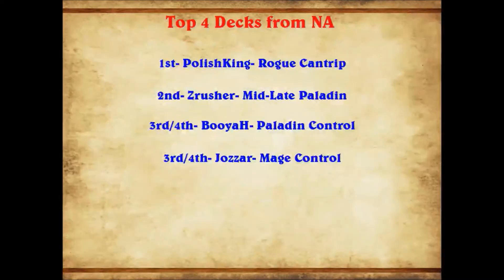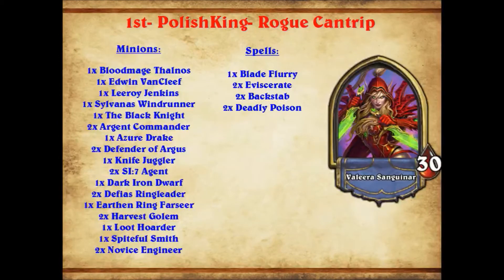Top four from NA. We have the best name ever — and Jozar. Going into Mr. Polish King, he was playing Rogue Cantrip. This is a deck that sort of dropped off the face of the earth last week — it didn't make a top four appearance for the first time in a long time. But now it's coming back in strength, winning a tournament.